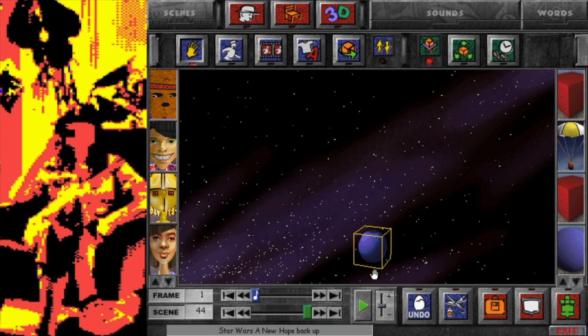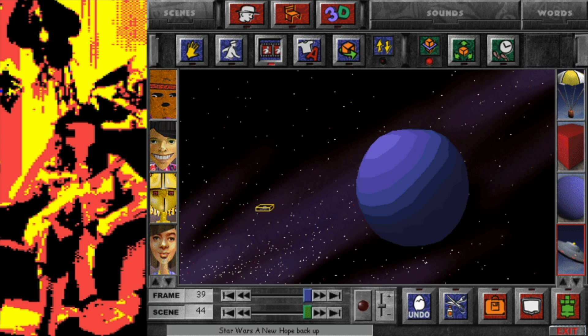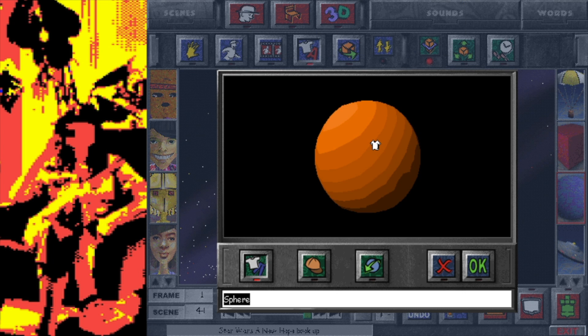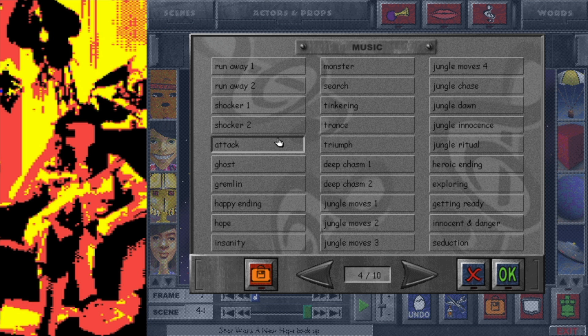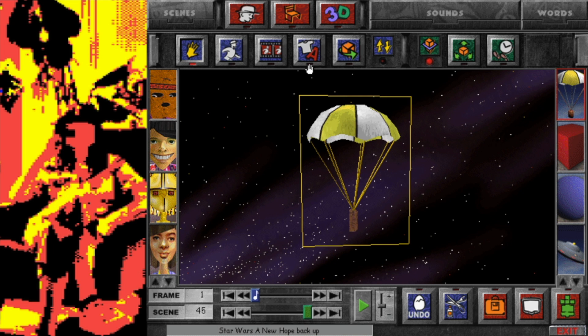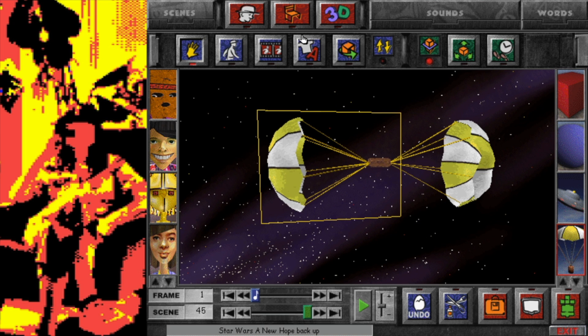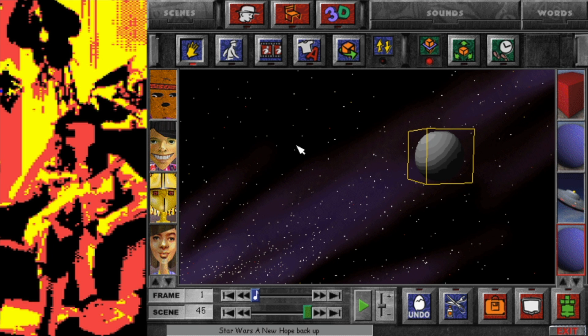First we'll do the burning Falcon flying away - I can't remember if that occurs but I feel like it ought to. Fly off. Now, how on earth are we going to do TIE fighters with the props we have available? Flying ambulances - how do I feel about that? I'm going to create a TIE fighter - inverted commas - bear with me and give me your opinion, don't dismiss it straight away.